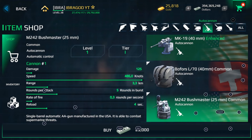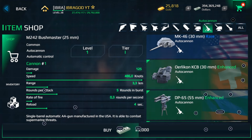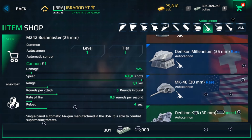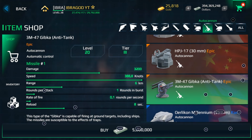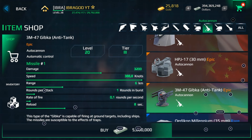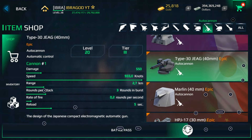You also have auto cannons, which work automatically, so you won't have to do much effort, and this will help you to get some kills without doing much. They can cause great damage — the tier 3 and epic auto cannons, like some of these examples, are really powerful.